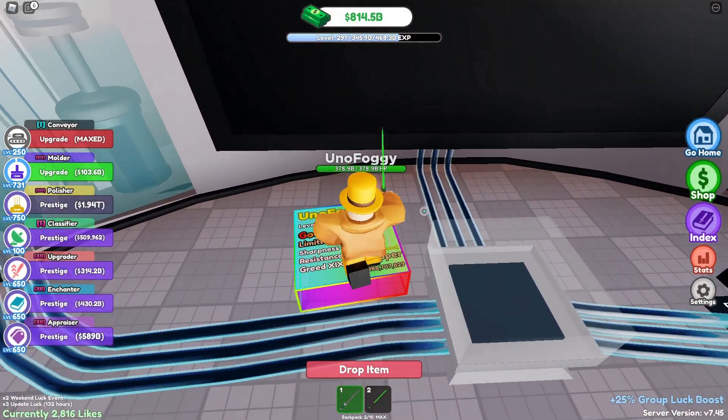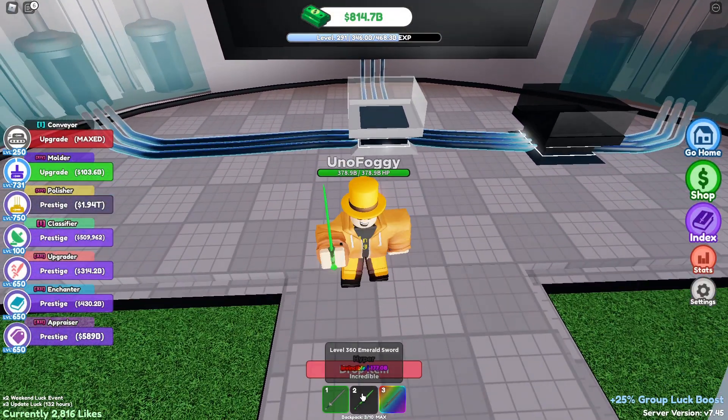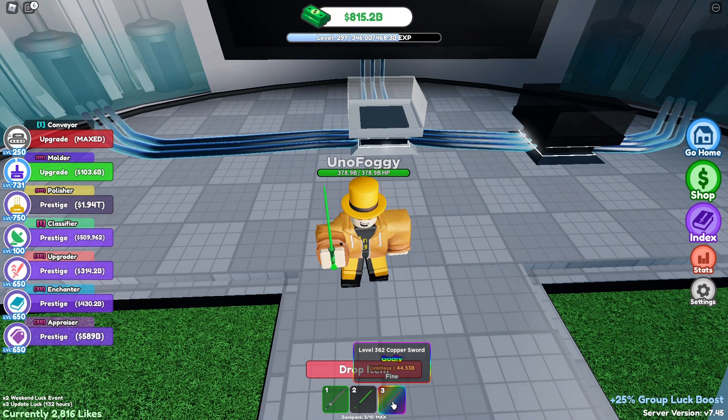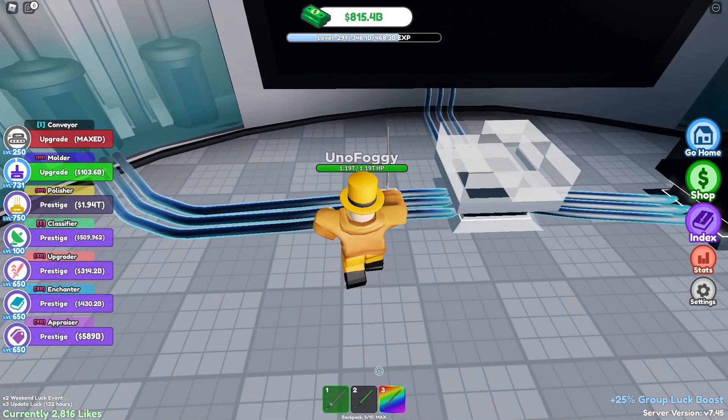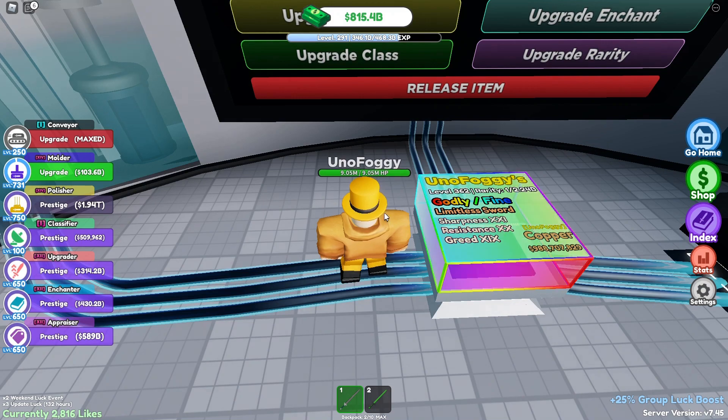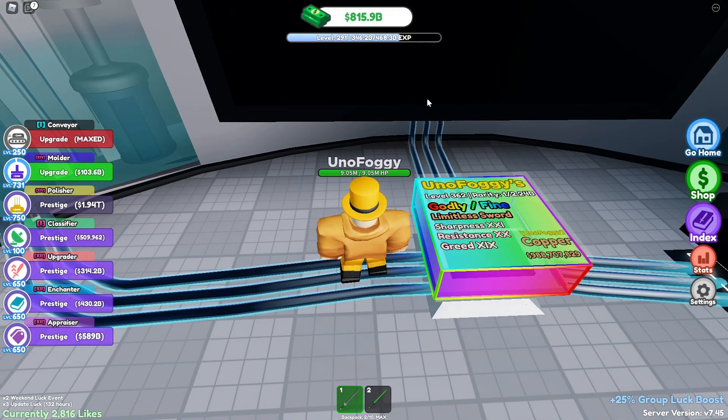If we pick both swords up and check the damage, my damage sword is doing 177 billion, which is a lot. However, you'd expect the godly sword — which is two rarities higher — to do something similar, at least around 100 billion. But it's only doing 44 billion damage, which is really not a lot considering it's a higher rarity and only one class lower.